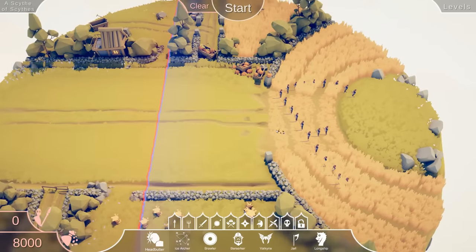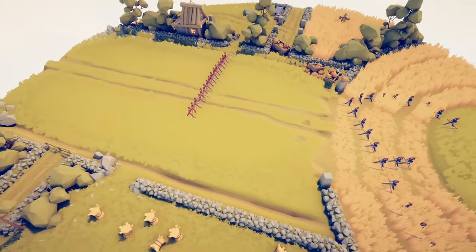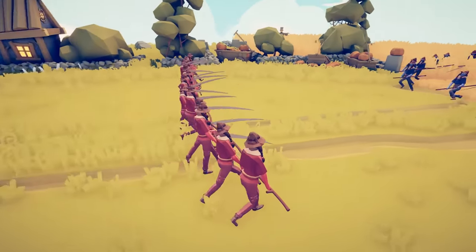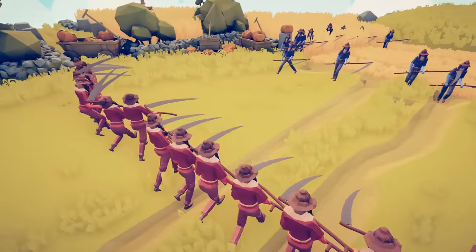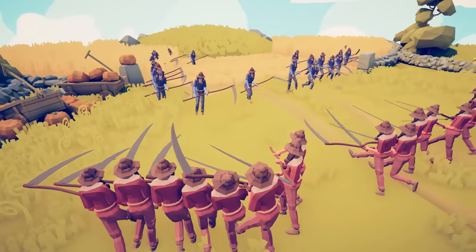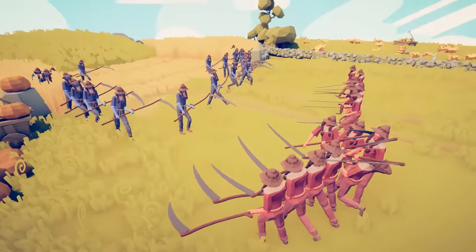Alright, this one's called 'Scythe of Scythes.' I don't know if running in a giant line is the wise choice - I think this is actually a bad idea because once they swing they're gonna get in each other's way. Look at this, they're already pushing each other back. Are we gonna get one giant swing? Is that the wind-up? That's the wind-up.